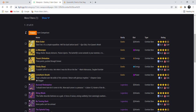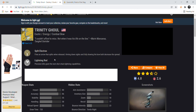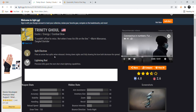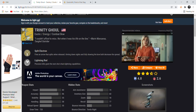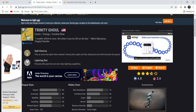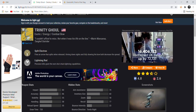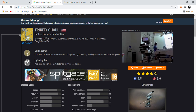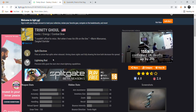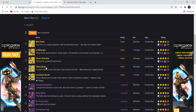Trinity Ghoul is an ad-clear bow. Once you proc Lightning Rod via a kill, it chains damage across multiple ads. The problem is it's never been great on Overload champions, and I don't see it being much better on anti-barrier champions unless bows are decent enough to break the shield on their own. If you proc Lightning Rod on a champion it might burst through the shield, but in grandmaster content I'm not confident in Trinity Ghoul — it's exceptional for ad clear but not champion-focused content.